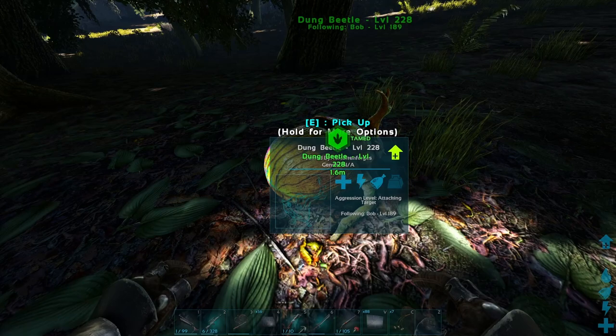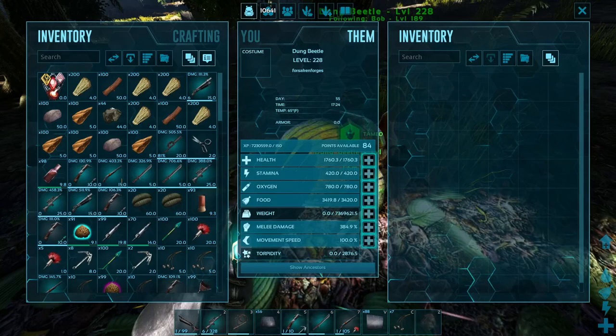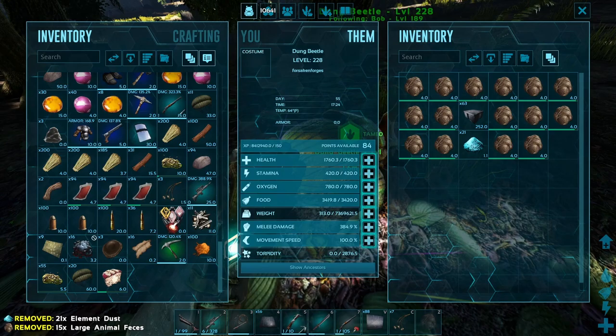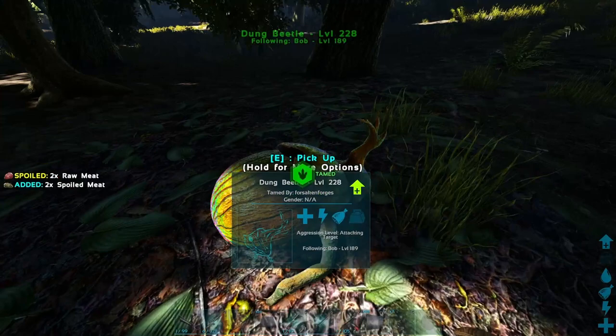The dung beetle converts poop into fertilizer, and it also converts it to oil, which is pretty cool. You want to fill this guy up with as much poop as possible — the bigger the poop, the better, because the more fertilizer and oil you're going to get. Level as much weight as possible so you can hold more poop and get more fertilizer and oil out of him.